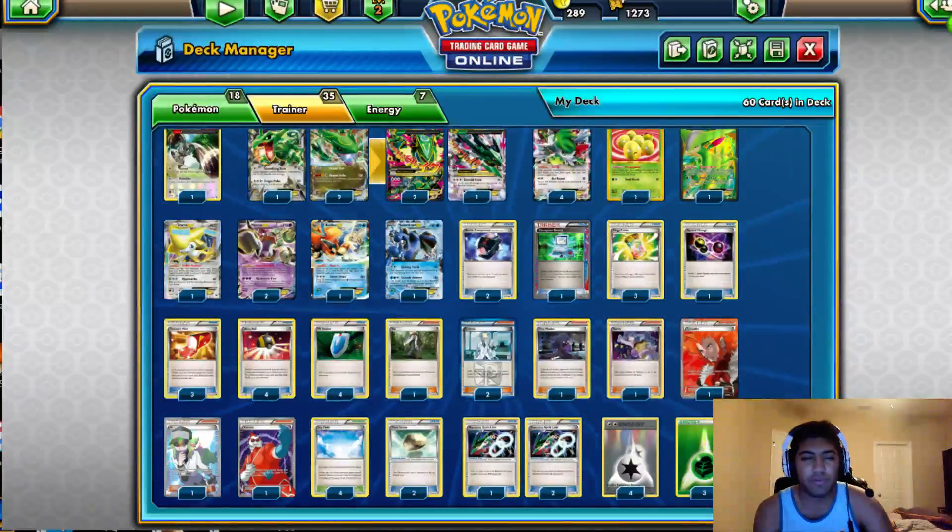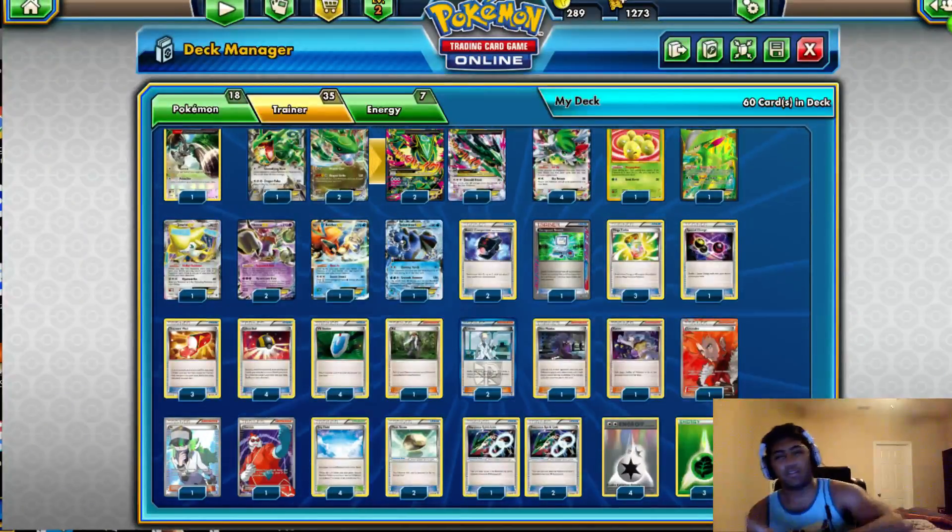4 Sky Fields, 2 Float Stones, 3 Spirit Links, 4 DCE, 3 Grass — all that's super super standard.